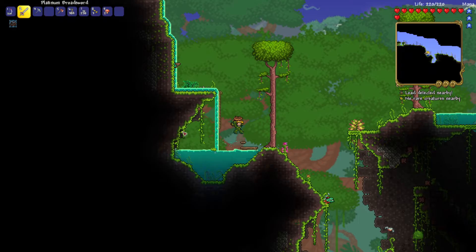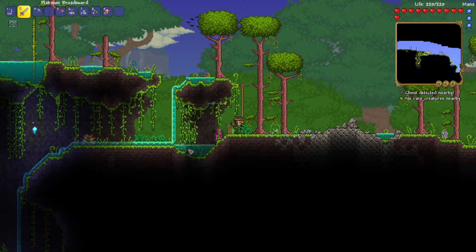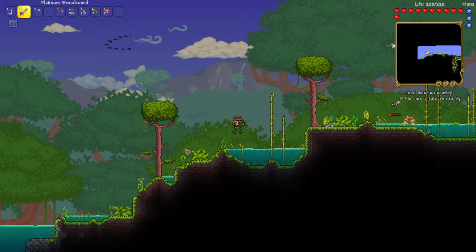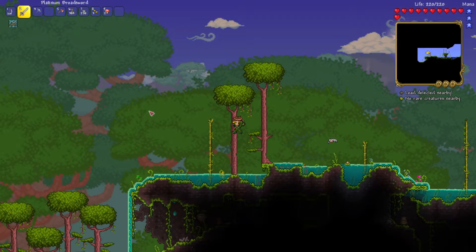This could be an interesting area to explore later in that little paved area, because the jungle biome has different chests which tend to have pretty good loot. One thing you can get in the jungle is strands of ivy which, combined with jungle spores and maybe hooks from piranhas, allows you to make a grappling hook. I think any of the gemstones also allows you to make one. We're into new territory now, which is cool.